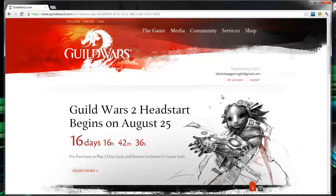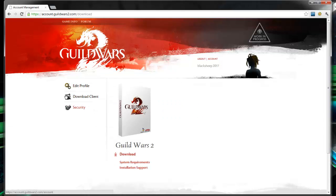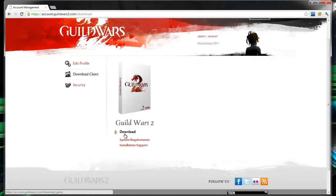Once you get all logged in, you can click on My Account, then click on Download Client over here on the left, and then click Download.